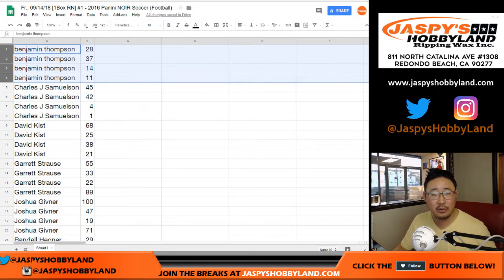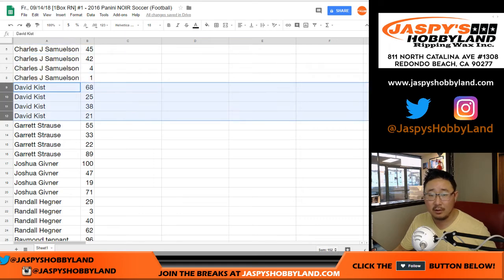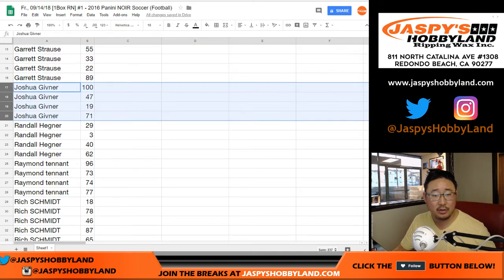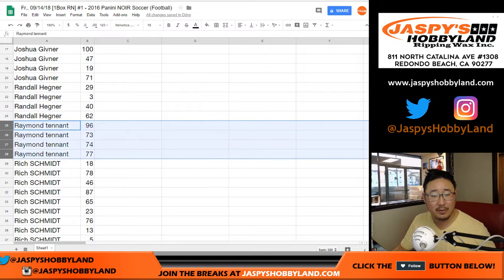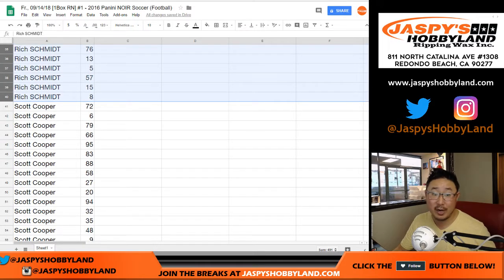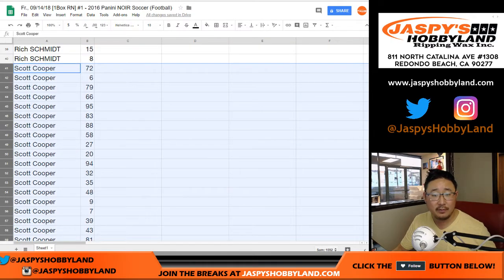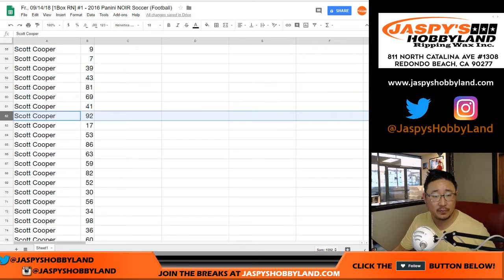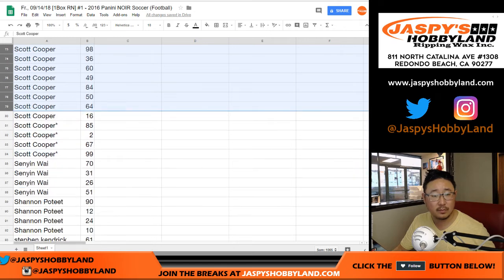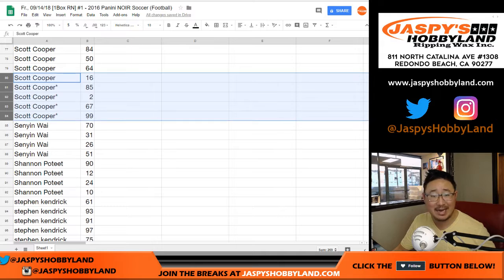Let's sort by first names. Ben, here are your numbers. John — number one. That's good, one-of-ones. David, Garrett, Josh, Randall, Raymond, Rich. Coop, you've got a lot of numbers here — a good spread. There are your last spot numbers right there: 85, 2, 67, and 99.